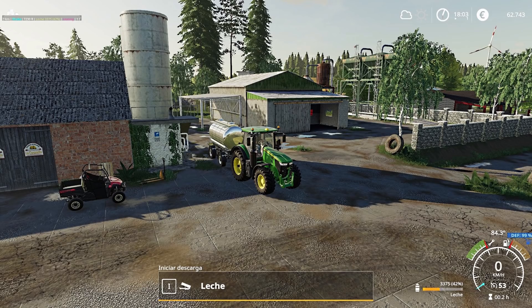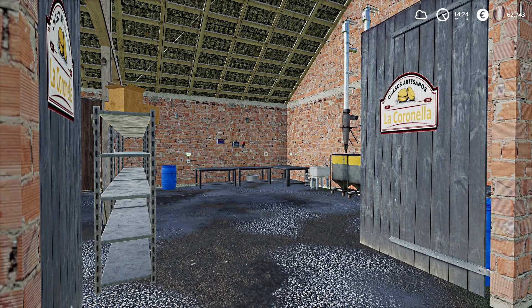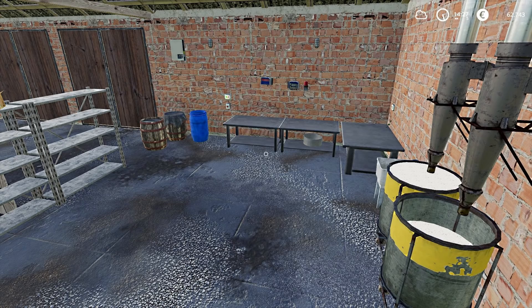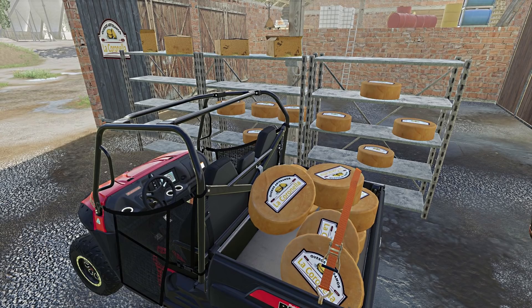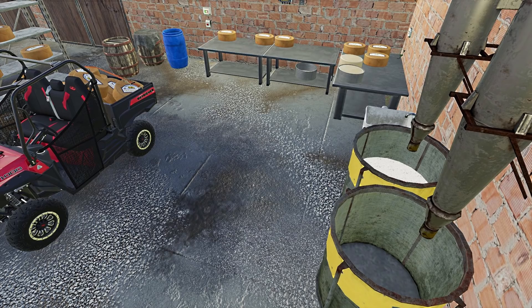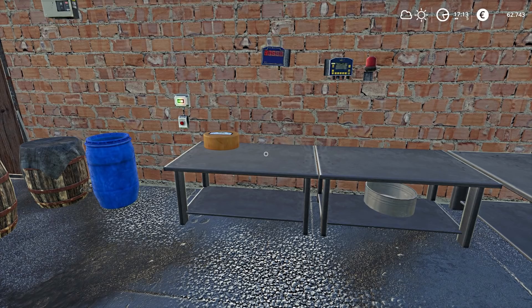Another big one — Shabba is working on a map called Law Cronella. The big difference with this map is it will have cheese production. A lot of PC people are used to factory mods, but we don't have that kind of stuff on console, so this is really big. Cheese production without a script — you put in the milk and you get cheese. He said it's running without problems and, once finished, it will be in the hands of Giants so you can enjoy it on both PC and consoles.